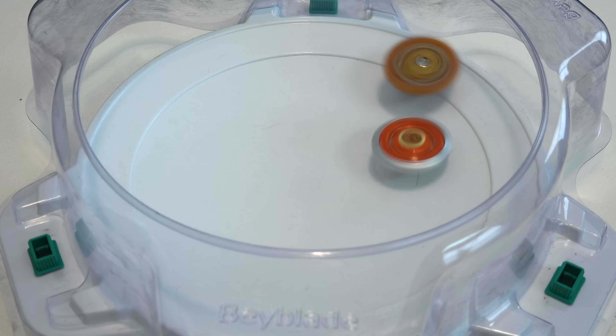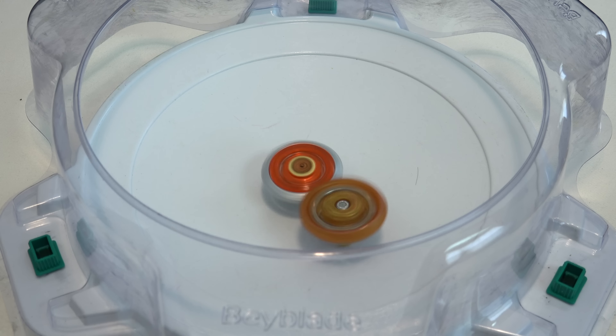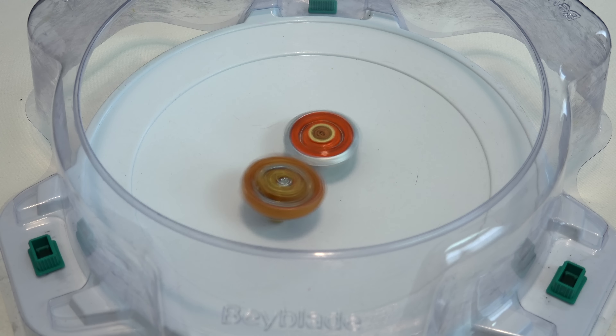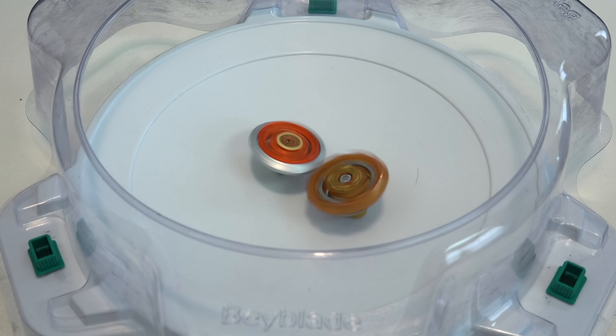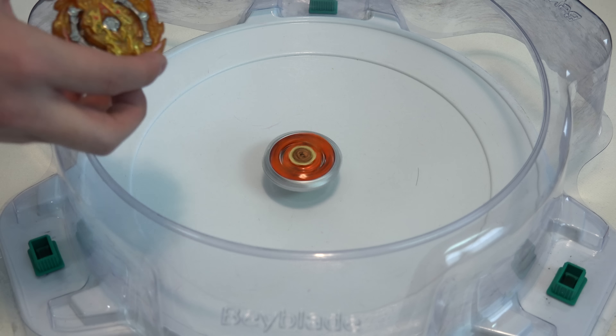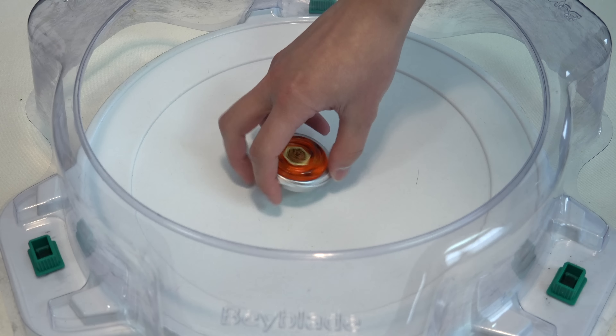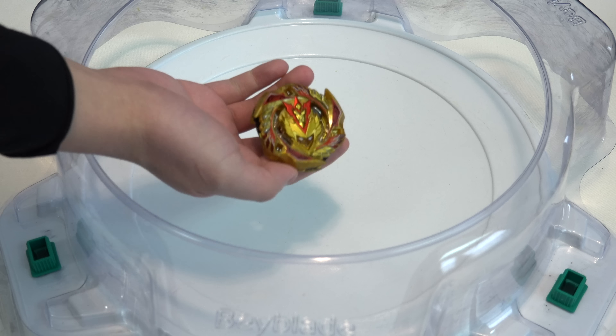Next up, let's use Bushin Asura — another gold turbo Bey. All these random parts on these combinations. It's pretty cool to see the gold turbo Beys in action. Burn Phoenix won again! Fireblaze is killing it.